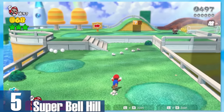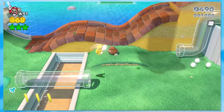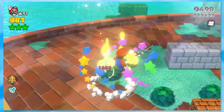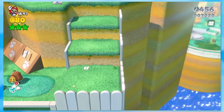5: Super Bell Hill — the first level. The first level in a video game is the most important, as it demonstrates what you're getting yourself into. Super Bell Hill does a phenomenal job showcasing the catsuit, clear pipes, and even the Mega Mushroom. The first impression you get is that the adventure probably won't be very difficult, but it's gonna be a damn good time.